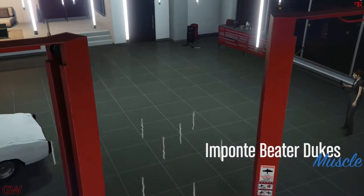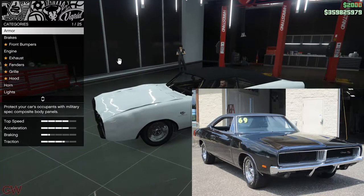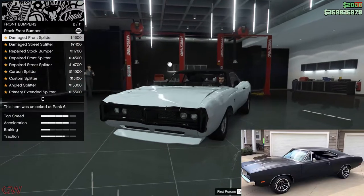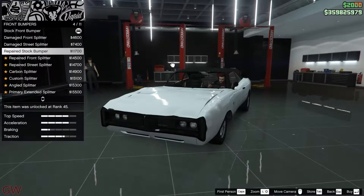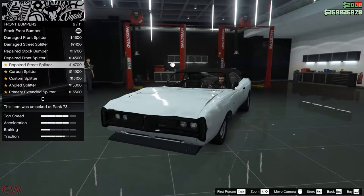Nonetheless, this car is based off the '69 Charger in real life. As you can see from the photo, you can see the resemblance. I won't be doing a real-life replica build, but I'll be doing a decent-looking customization. There are a few options, so let's go check them out.